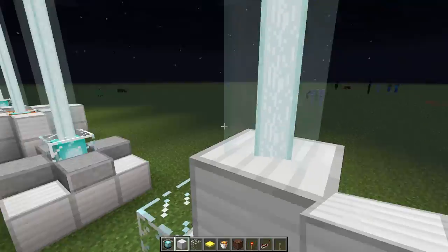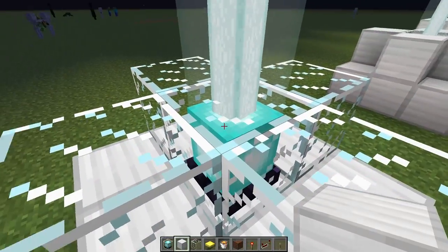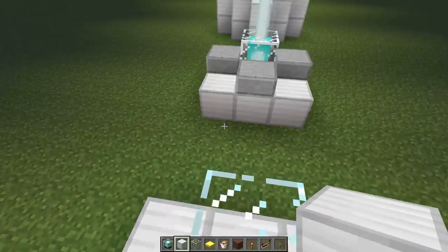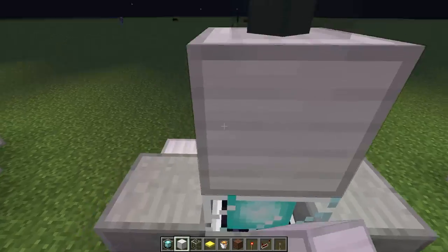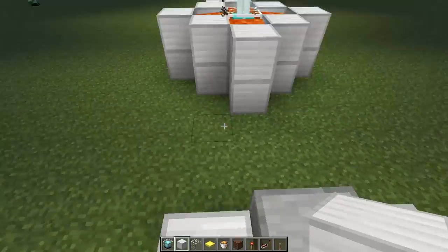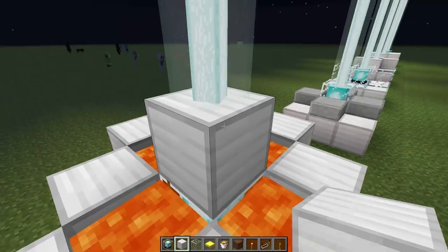This doesn't work with transparent blocks because they let the light out. So when this beacon tries to get light out, it can do so through transparent blocks. With some transparent blocks it does work though — you can see through them — and yeah, it depends on the block type.